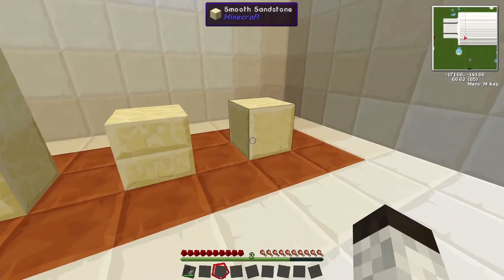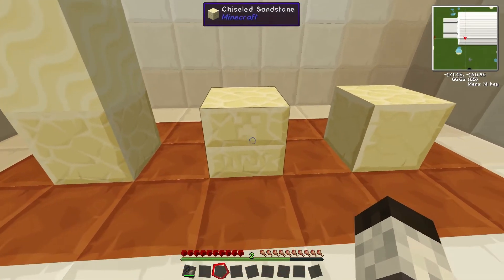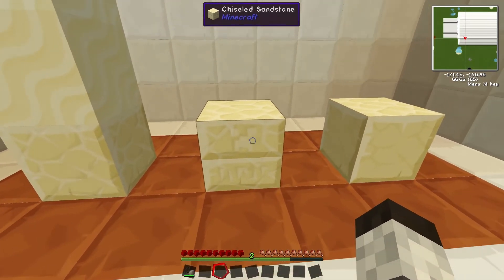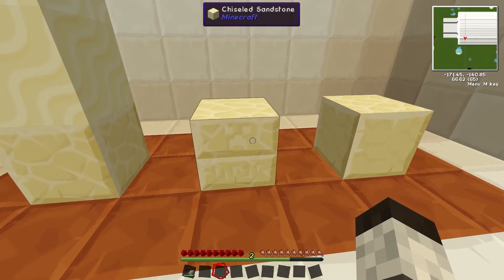The chiseled sandstone has a very recognizable feature to it. Can you see it? There's a creeper face on the side of it.